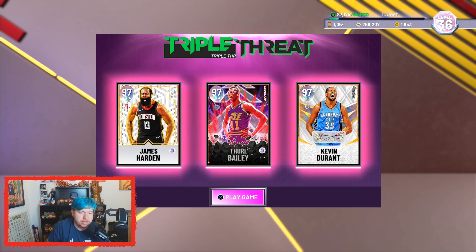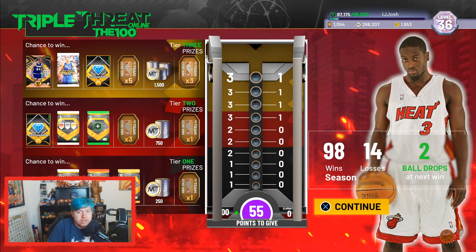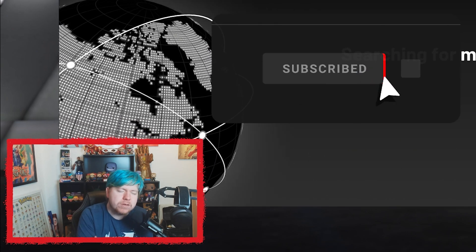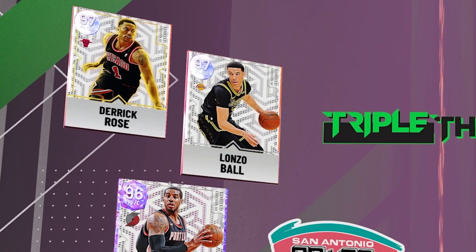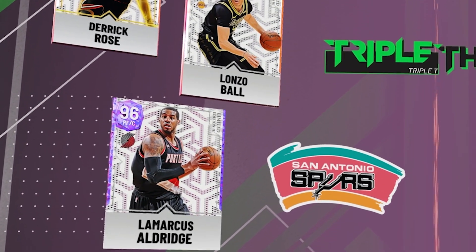Never in my wildest dreams did I think Threll Bailey would be the best card in this set, but here we are. If you guys want more of these types of videos, boop that like button - it helps me out an absolute ton. Alright, let's go! We've got Alonzo, Derrick Rose, and LaMarcus Aldridge on the opposing team.